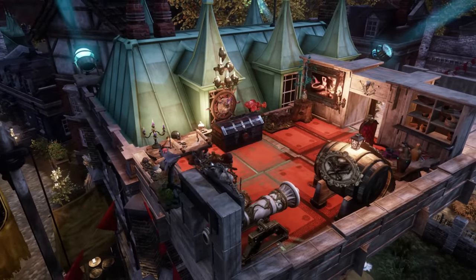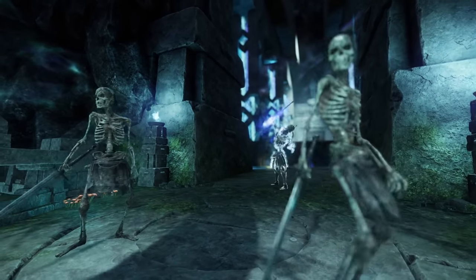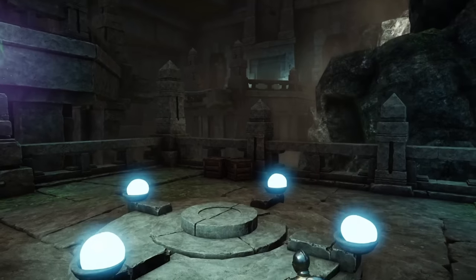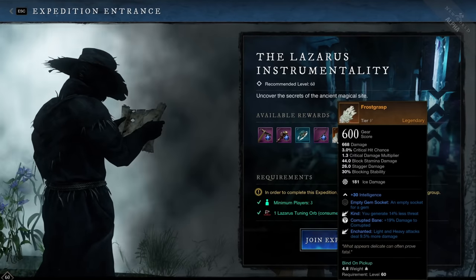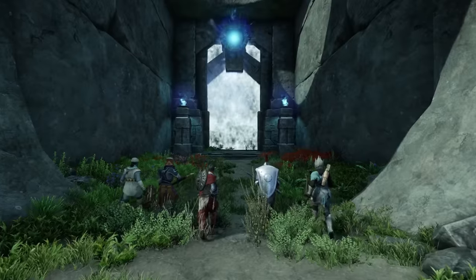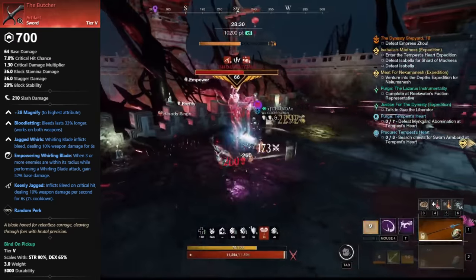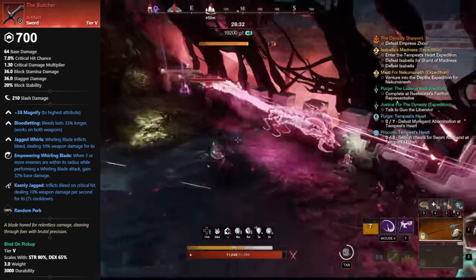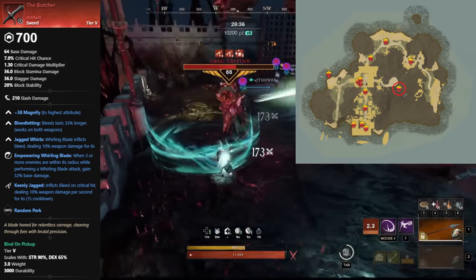That covers all of the artifacts that drop from open world named bosses. Now let's look at the artifacts that drop from expedition bosses. In order to get these, you need to be at least on mutation level 1, so these will only be obtainable on the mutation rotation and require grouping up. First up, we have the Sword, The Butcher, which drops from the final boss in the Dynasty Shipyard, Zhao Taiying. The expedition needs to be mutated in order for this artifact to drop.